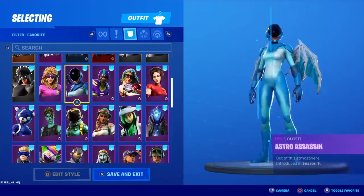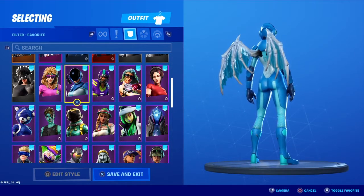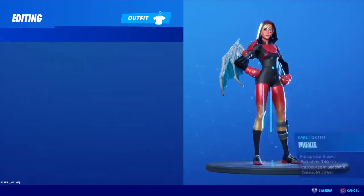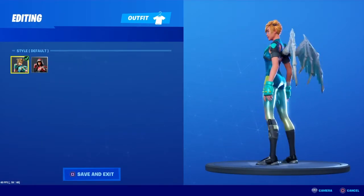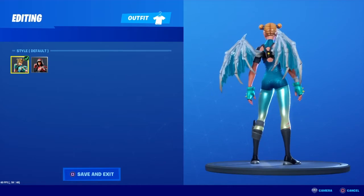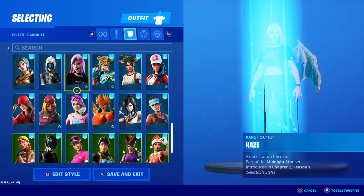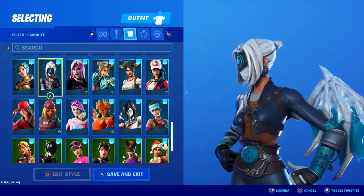Next one is Astro Assassin — I like these a lot. And then I have Moxie, blue of course. Moxie is a really little skin though, and the wings are really big, so it might look a little weird in game. And then I have Focus — these look really good on her because of her white on her arm and her hair.